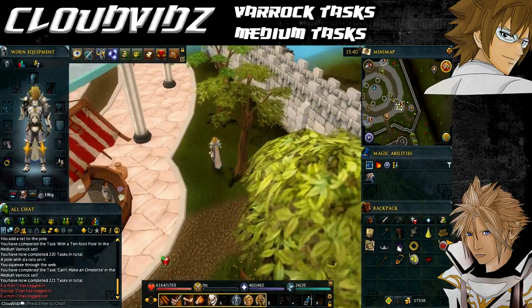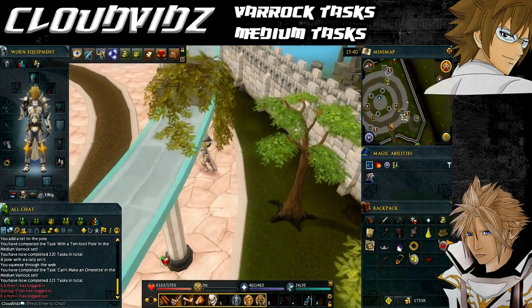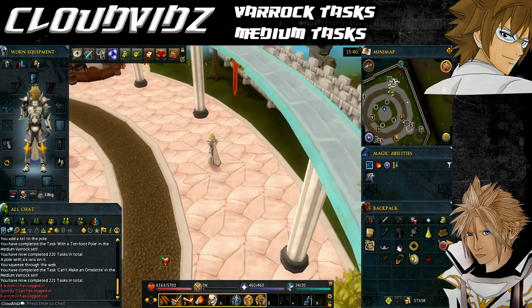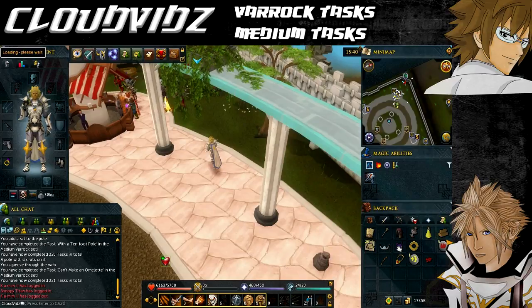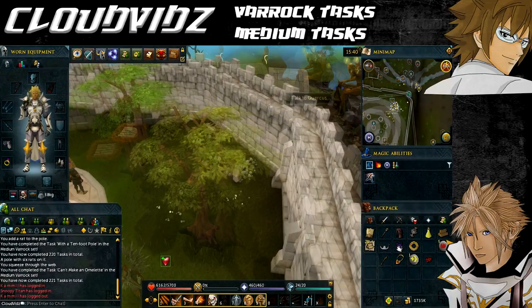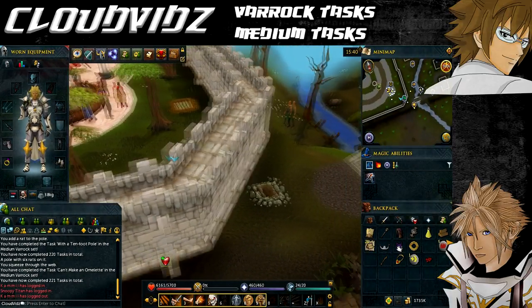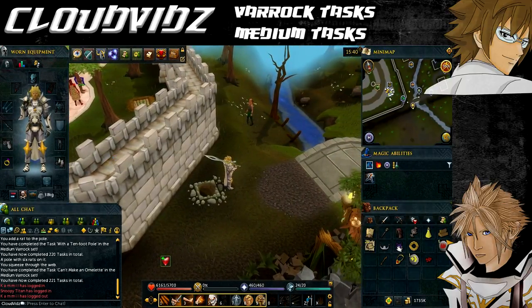The next task is called For Fast Transactions — that's to use the shortcut in the northwest corner of the Grand Exchange near Edgeville, which requires level 21 agility. Either head to the Edgeville Lodestone via the Lodestone Network or go to the Grand Exchange. The shortcut is in the northwest corner of the Grand Exchange and you can access it from either side as long as you have the agility level. Once you pass through it — it doesn't matter if you go from Edgeville to the Grand Exchange or vice versa — it will come up with task complete.